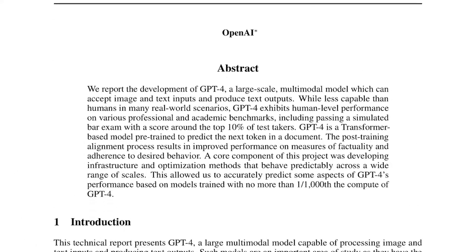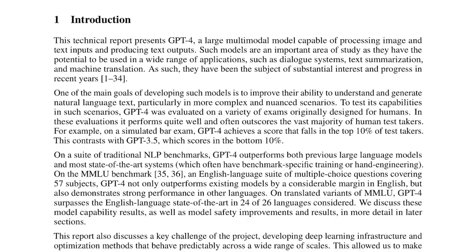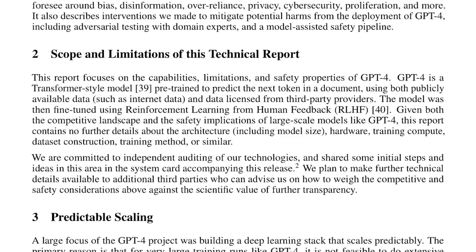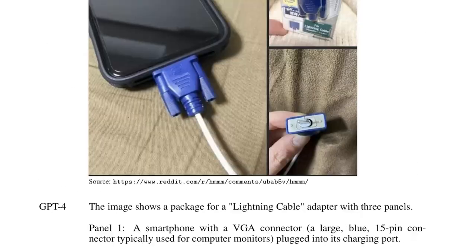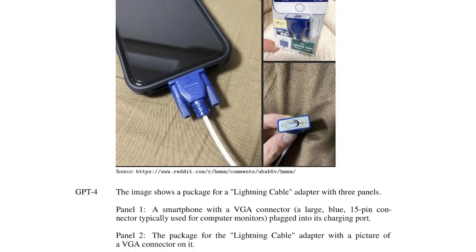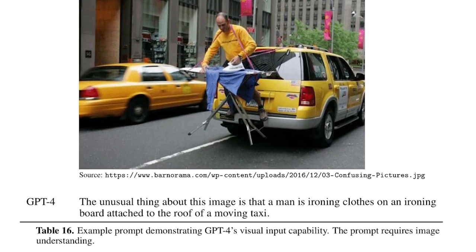OpenAI acknowledged this in the GPT-4 technical paper, which said they wouldn't release this information because of safety reasons and the highly competitive market. OpenAI did acknowledge that GPT-4 was trained on both publicly available data and data licensed from third parties.